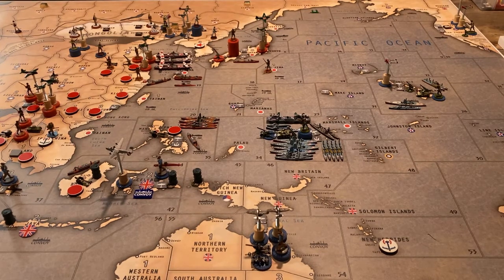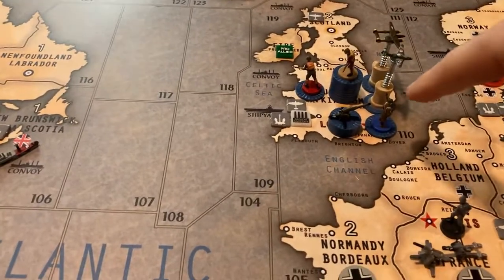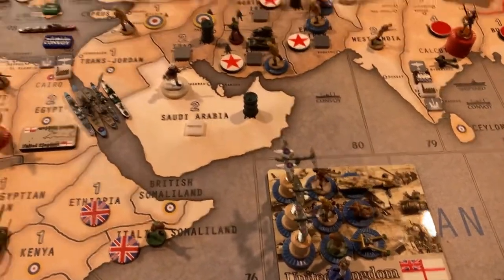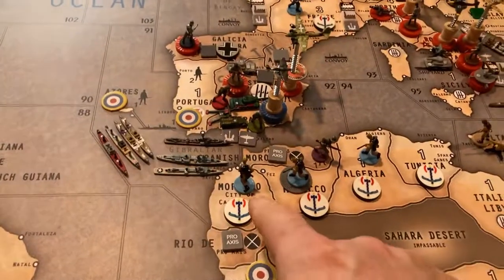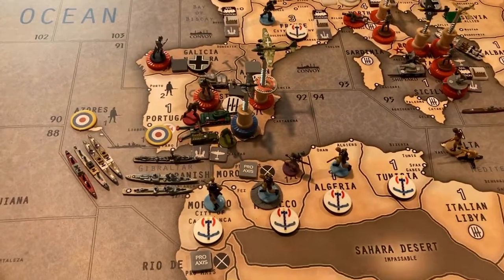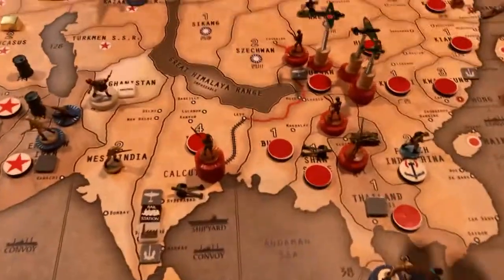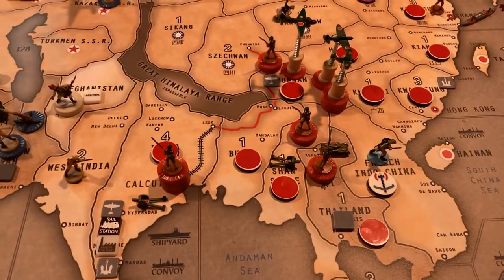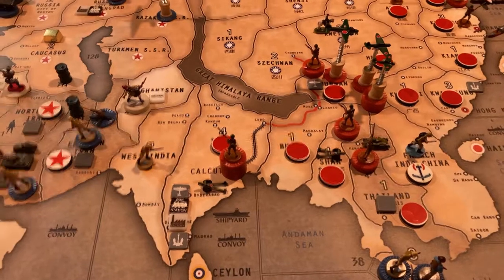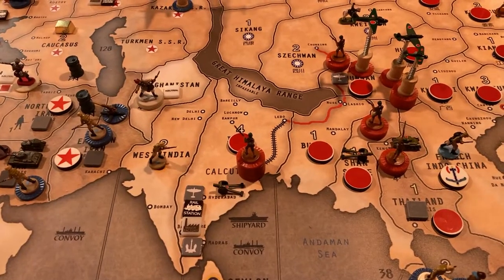Sorry — easy to forget about France. Disposition of forces: in London — two infantry and a fighter. In Cairo — one infantry. One in Casablanca, two in Monaco, one in Algeria — these are the Vichy guys. There's a Vichy destroyer frozen here, and one Vichy infantry in French Indochina, which probably won't be there much longer. Okay, on to Germany.